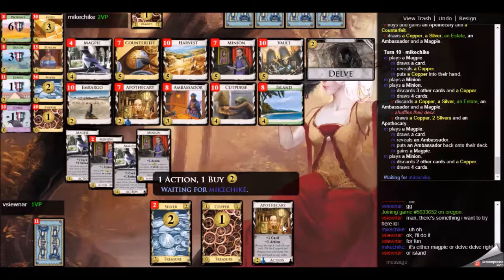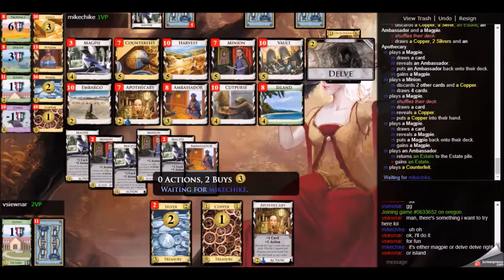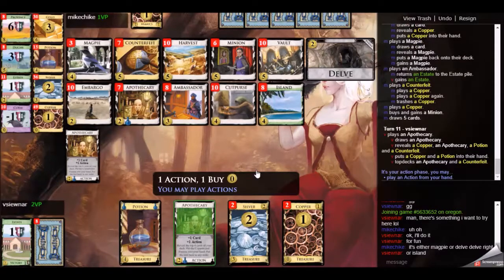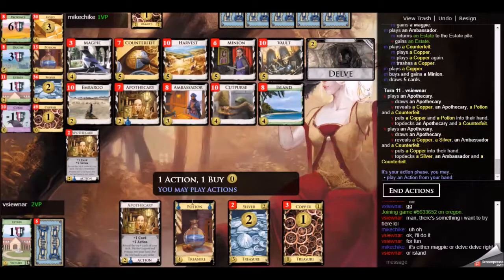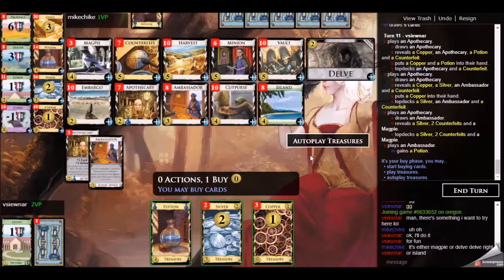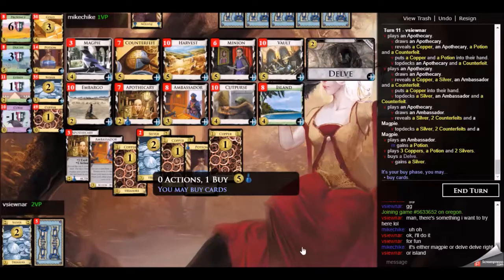I've been talking about Apothecary and Magpie, but there is also something else on the board which I did not consider until much later — perhaps you don't even need to go for the Apothecary. Perhaps something with Magpie, Ambassador, and Vault is good enough. Magpie, if your deck is full of treasure, will give you a decent hand size. And Vault, in combination with the counterfeit and the cheap silvers, can perhaps get you to double province turns on a good turn. I didn't look at the Vault straight away — I looked at it much, much later. Perhaps this Magpie into Vaulting is stronger than what I'm doing.